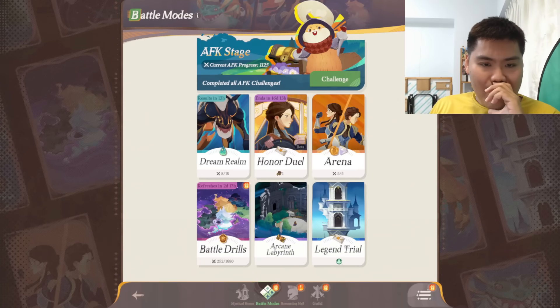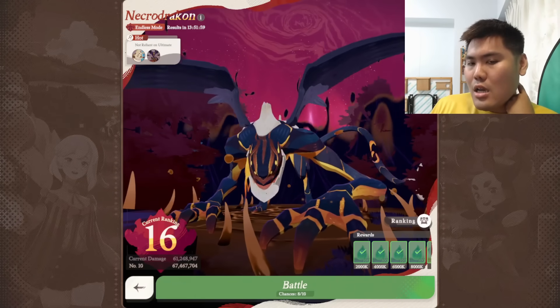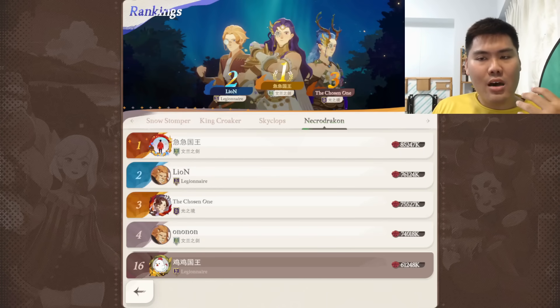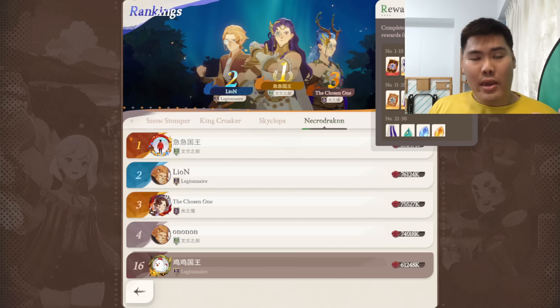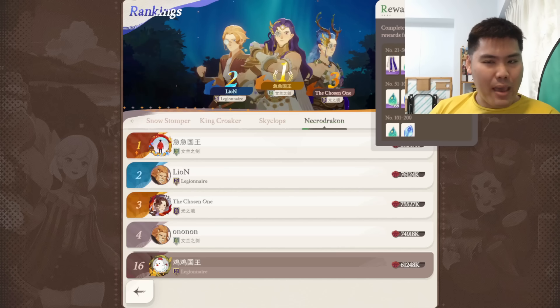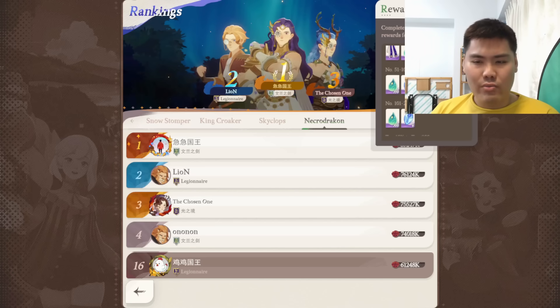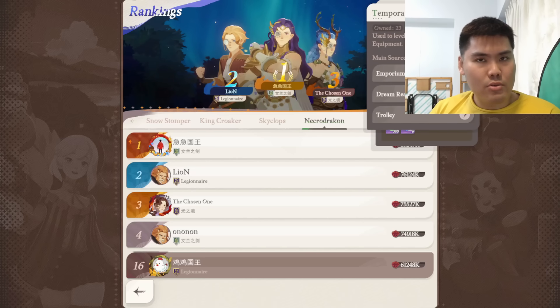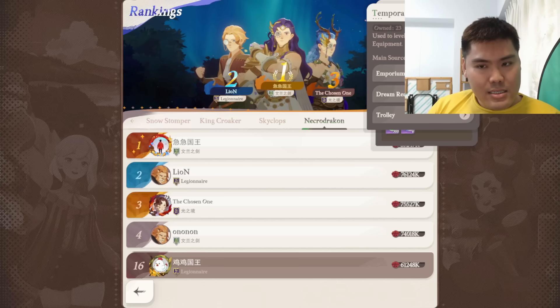Point number four is a bit of an unhinged, reality-check kind of point. This especially applies to free-to-play players because this game has competitive PvP elements. If you're in an overly competitive server where your ranking is really bad — where you can't get good rewards across dream realm or arena, at least bare minimum top 100 for free-to-play players — it's time to change servers. This is a daily reward, so every single day you're missing out on these resources is a significant hit to your account in the long run.